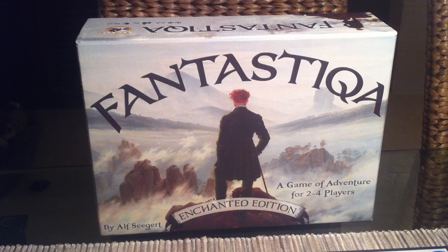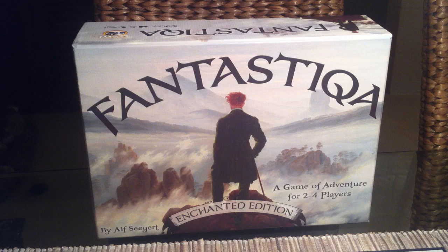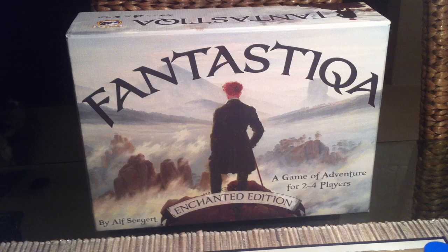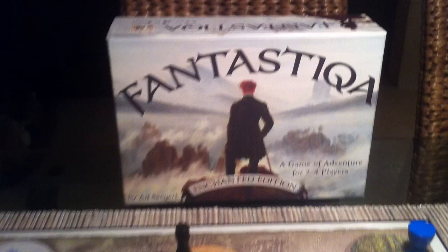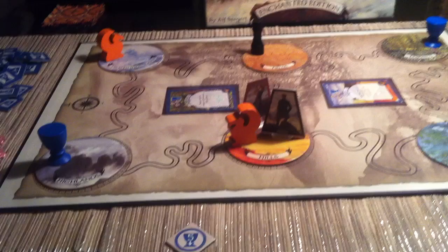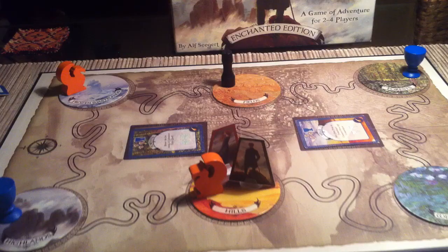Hi everybody, Richard Hamm here today talking about Fantastica, a new deck-building adventure game. It just came out from its Kickstarter run. I imagine it'll be going wider soon because it's a very cool game from Alf Seagert, who previously did Trollhalla and Road to Canterbury, both of which were excellent little games. And this, I would actually say, is his best yet - a fantastic little game you could almost think of as the Mage Knight deck-building game, but really streamlined, very fast, very elegant, very fun to play, without a lot of heavy lifting.